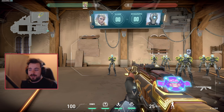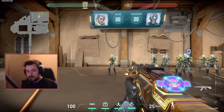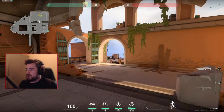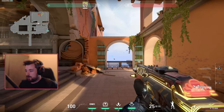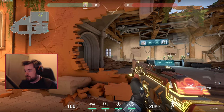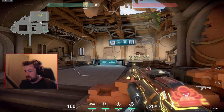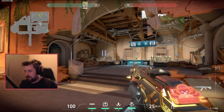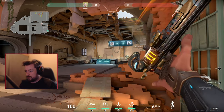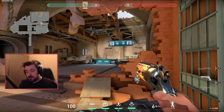The only possible exception might be Iso, but that's a different story because the shield gives Iso a bigger hitbox for a good reason. So if you're wondering how to get proper crosshair placement, think about boxes. A box is right here - that's the head level. So if you go into Ascent, Split, or Bind, you'll see these boxes all over the place.